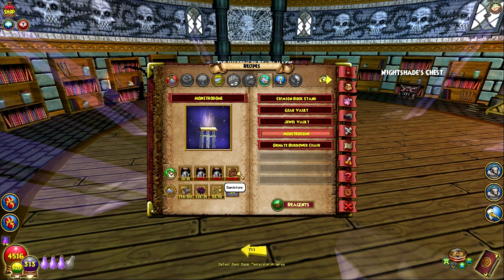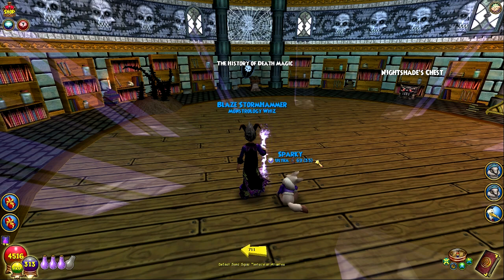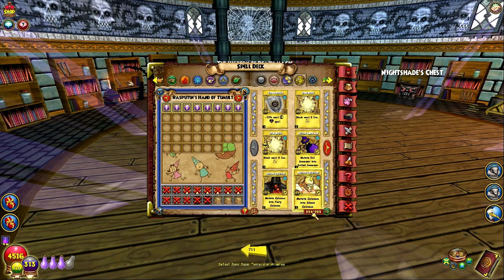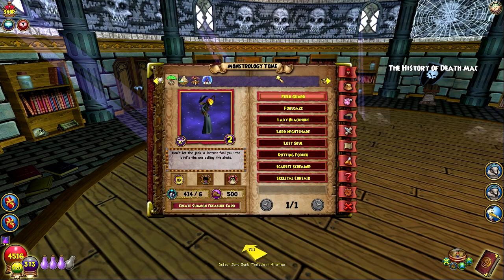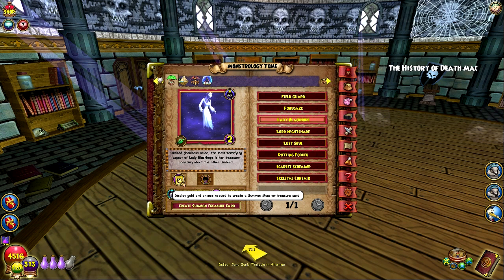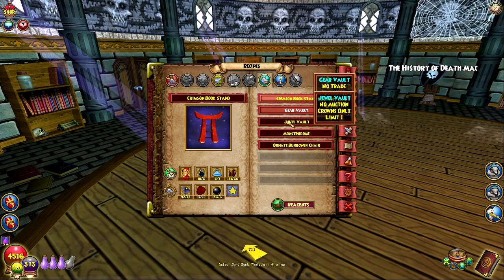Let's go ahead and craft these. I also need to grab some more sandstone. I have to make some treasure card room first. All right, here we go — we're finally on our way to crafting this thing. Foul Gaze is complete. Lady Black Hope — I have to craft ten of these summon monster treasure cards, clicking okay every single time. Last one — there we go, Lady Black Hope done.